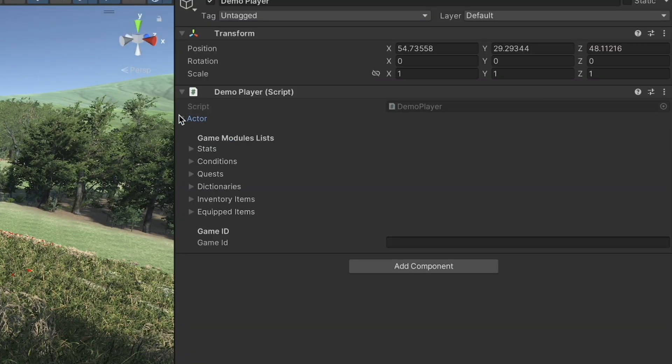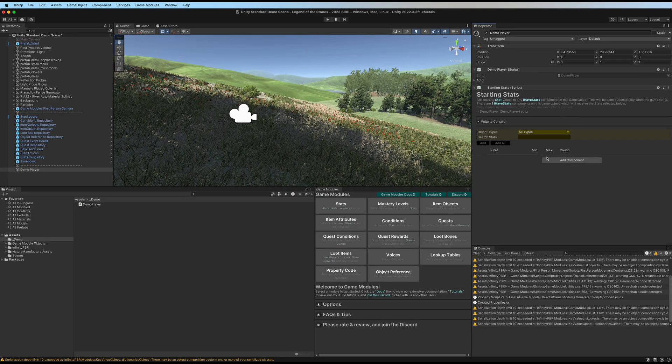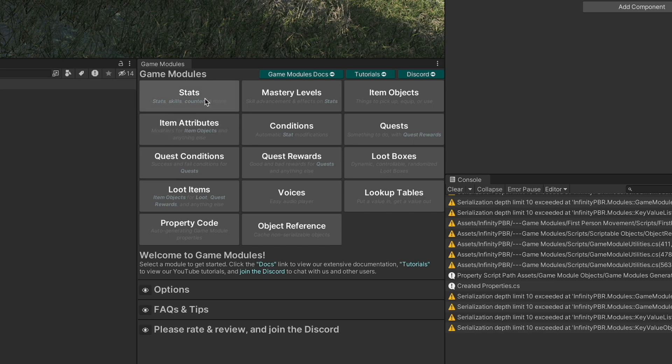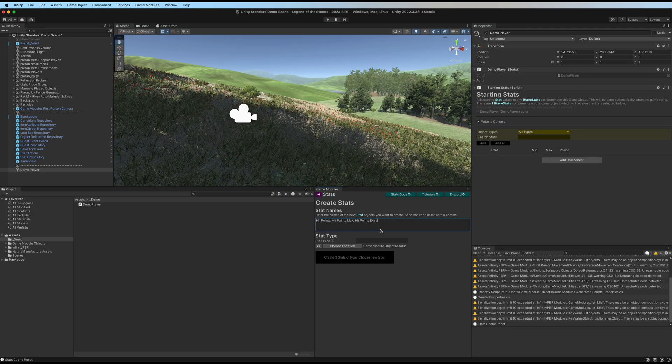We have the actor right here. Let's also add starting stats, and now we need some stats to start. We're going to create hit points, hit points max which will be a maximum, and hit points extra which will be our secret hidden extra. We'll call this demo stats.